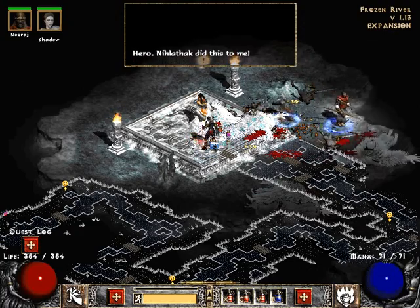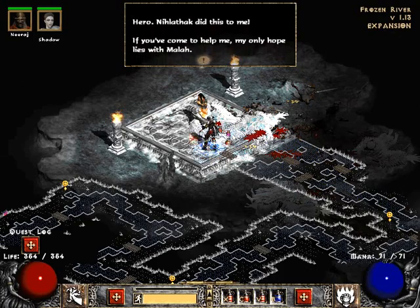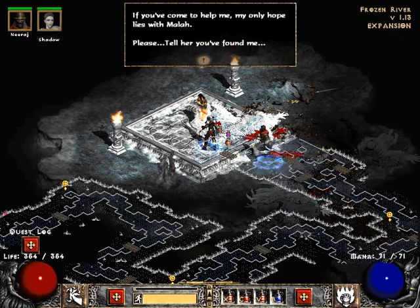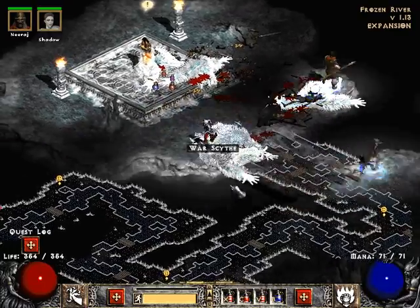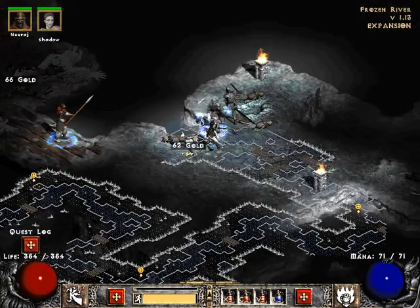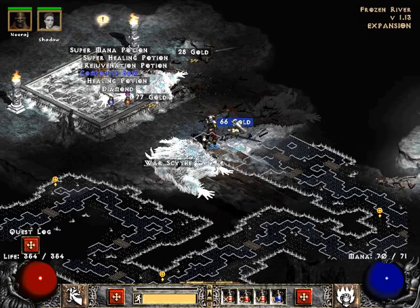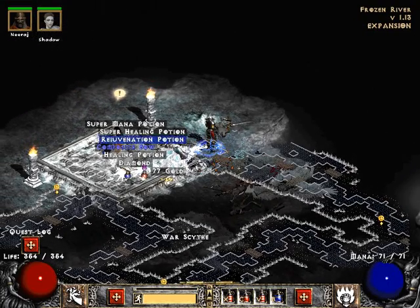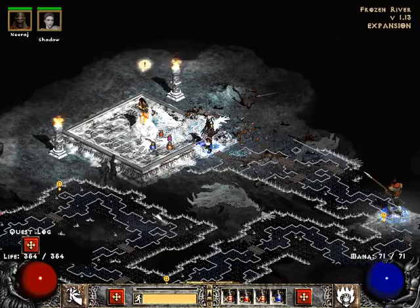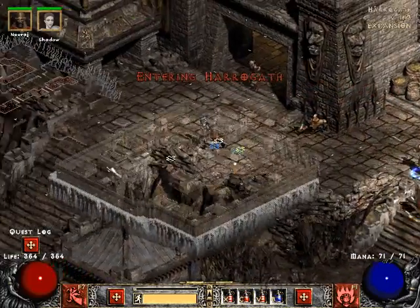We're going to talk to Anya. She says: 'Hero, Nihlathak did this to me. If you've come to help me, my only hope lies with Mala. Please, tell her you found me.' Okay, I'll go do that when I feel like it. That guy just came back to life — annoying. We're going to pick up this stuff; she can wait there a little while longer. And I leveled up — that's fun!